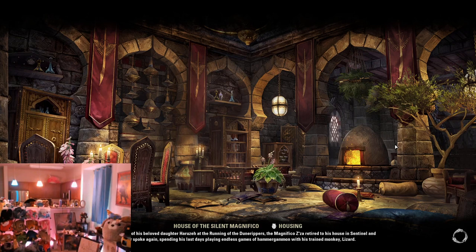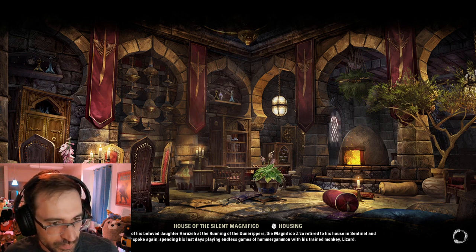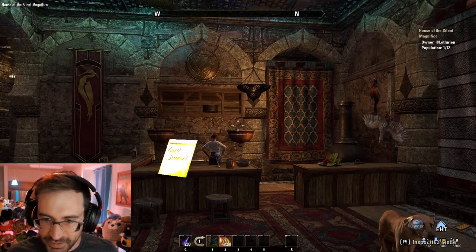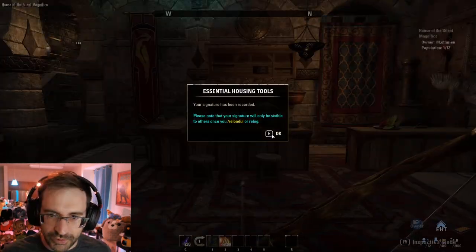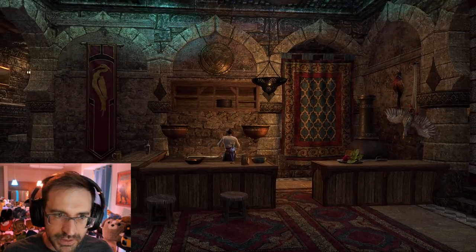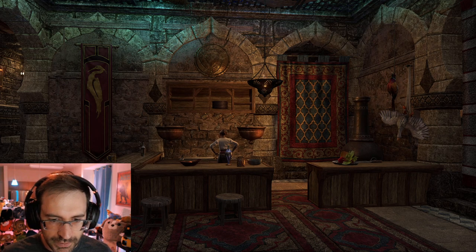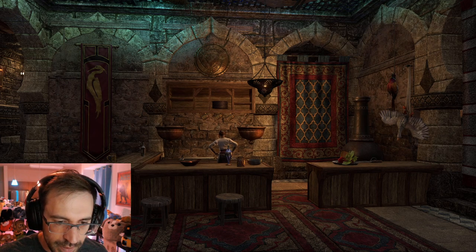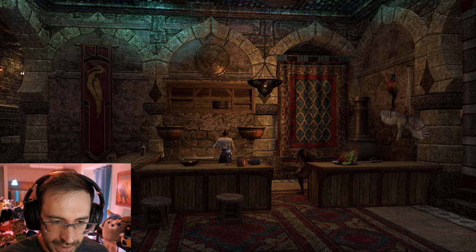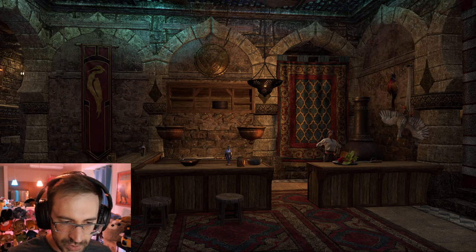Next up — more of a Redguard style. A guest journal with essential housing tools — always a fun thing to do. House of the Silent Magnifico, a little bit of a smaller home. They say: you surely know the legendary treasure hunter Folly Unlucky? No? Anyway, welcome to this little inn. He established it after gathering enough gold from his adventures, and now uses it as his base for trading and to moisten dry throats of his regular customers. Free beds for the night's peaceful sleep before venturing into the Alikir Desert.